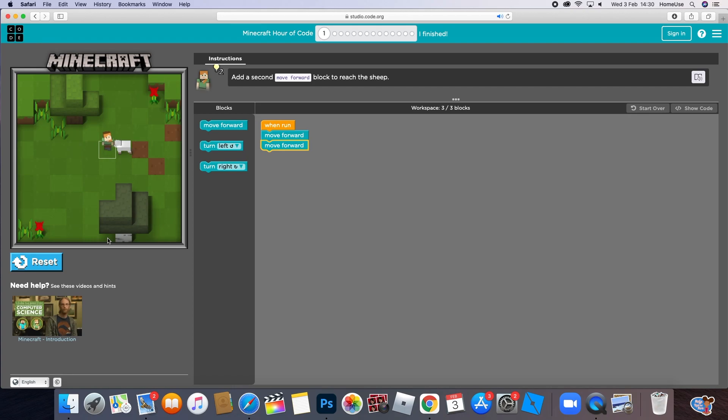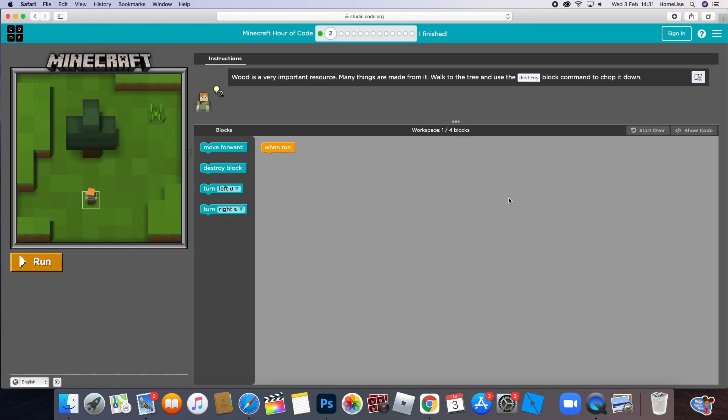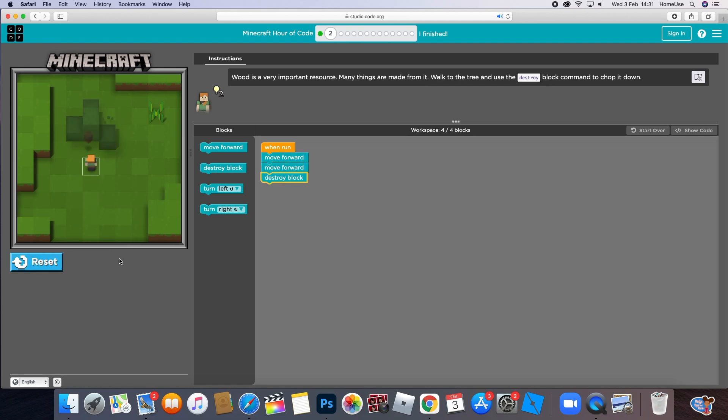Yeah, we did it guys! Okay, so wood is a very important resource - many things are made from it. Walk to the tree to use the destroy blocks command to chop it down. We have one block here, we need another forward because there's two blocks - each move is one block. Then we're going to destroy block to get the wood from the tree. Yay, we did it guys!